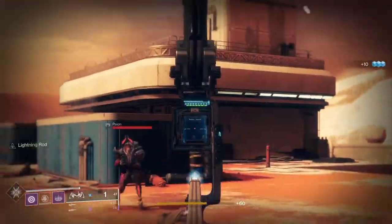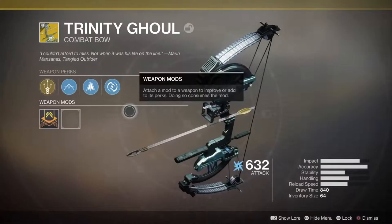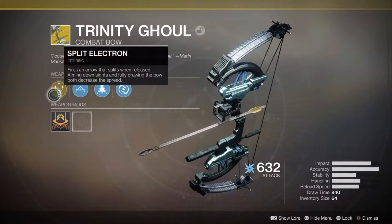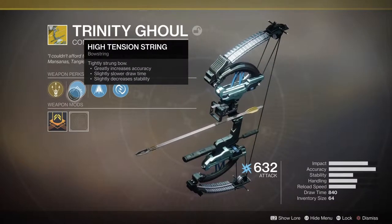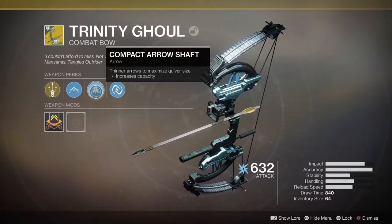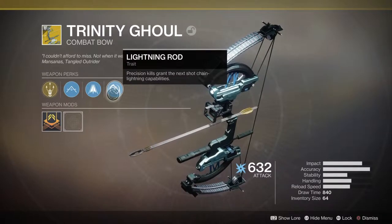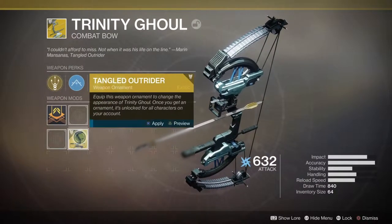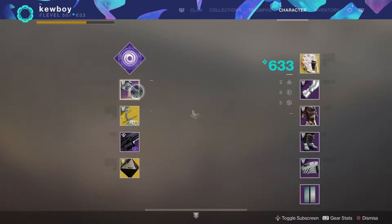With Trinity Ghoul, its intrinsic perk is when you fully draw it back it will give you true sight — basically it lets you see behind walls, which is pretty cool. Its intrinsic perk is called Split Electron: fires an arrow that splits when released. Aiming down sights and fully drawing the bow both decrease the spread. High Tension String: tightly strung bow, greatly increases accuracy, slightly slower draw time, slightly decreases stability. Compact Arrow Shaft increases capacity. Lightning Rod: precision kills grant the next shot chain lightning capabilities.